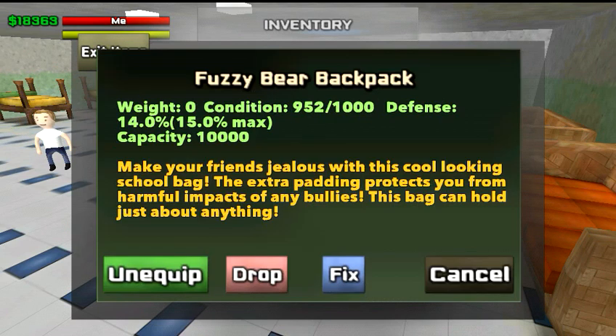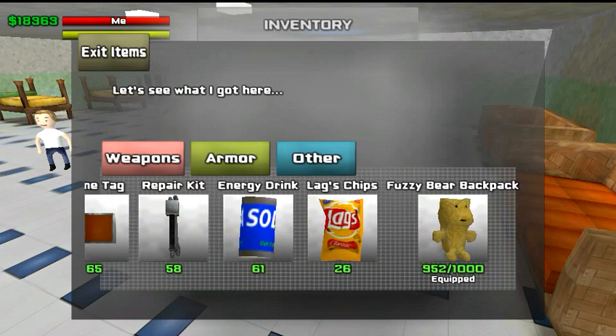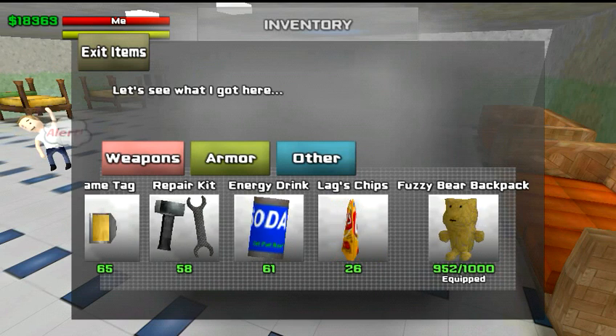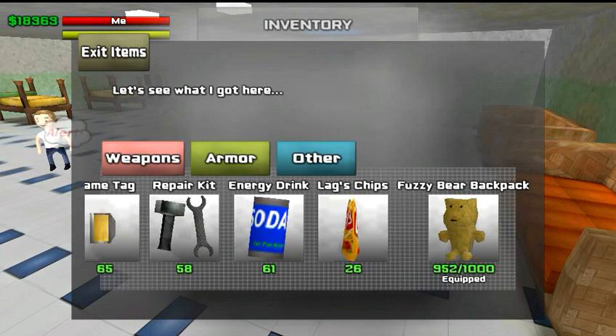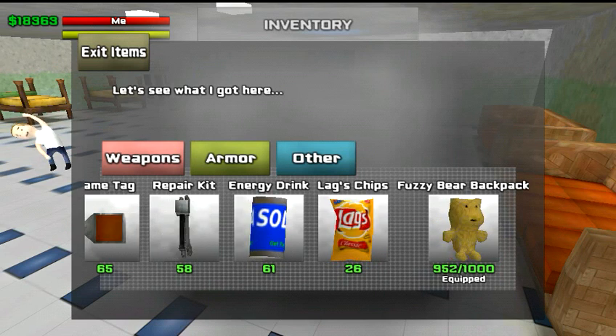Right here you have your backpack. A backpack is essential in this game — certain things require a backpack in order to pick them up off the ground, such as armor that people drop when they get beat down. If you don't have a backpack you cannot pick it up, so it's good to get a backpack as soon as possible if you don't already have one.